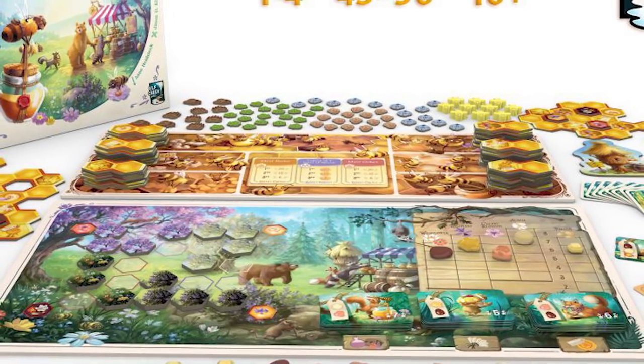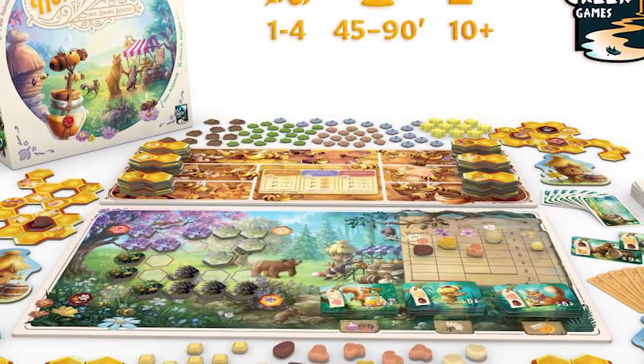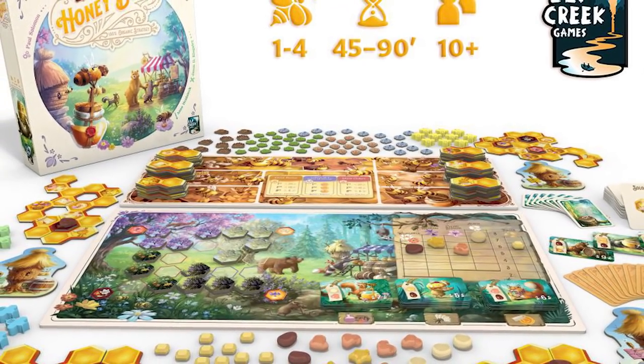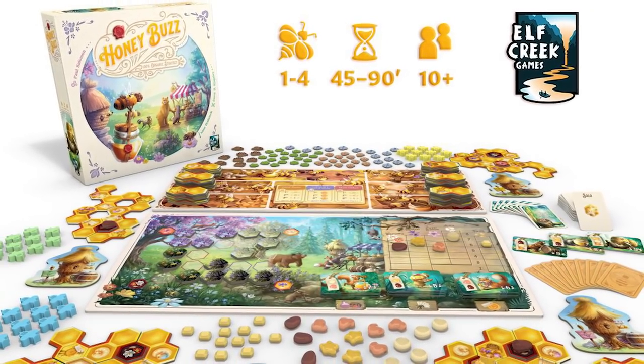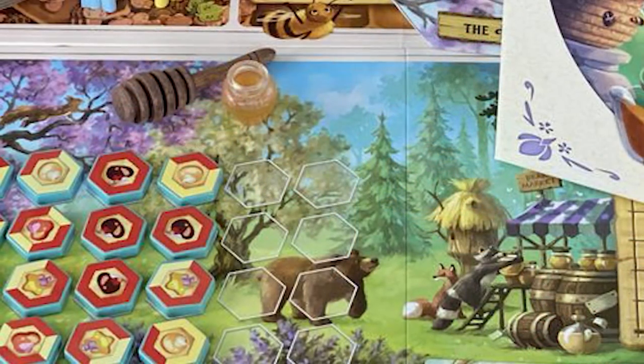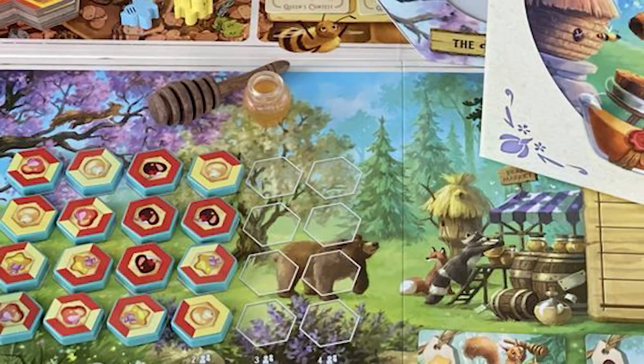Starting with duration, Honey Buzz quotes 45 to 90 minutes on the box — a fairly wide range — and from one to four players. 45 to 90 minutes is actually pretty accurate. I don't see anybody playing this in less than 45 minutes unless possibly playing solo, but 90 minutes should be the absolute max. Even with four players and potential downtime, turns can be quite fast as all you have to do is decide whether you're collecting workers back or putting them down on a space, and you've only got 5 spaces to choose from.